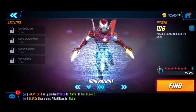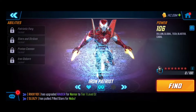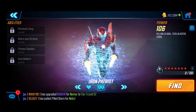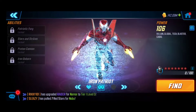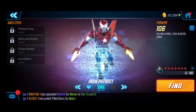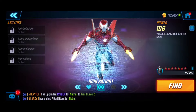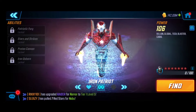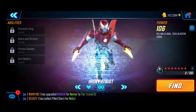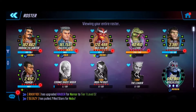For ISO-8, Iron Patriot can fit two potential roles. His special and ultimate already apply vulnerable, so he works well as a striker — leveraging off those abilities and getting additional strikes applying debuffs with his basic. He's also a strong raider candidate since he already has good piercing, and raider adds that additional burst damage output. Both striker and raider are very viable options depending on your team setup.